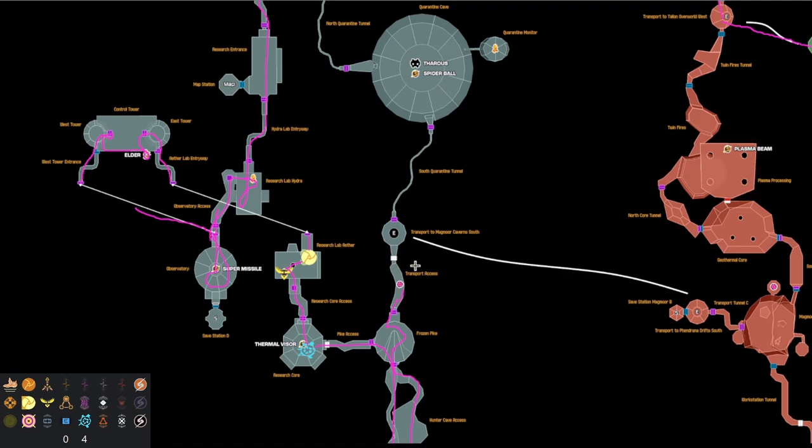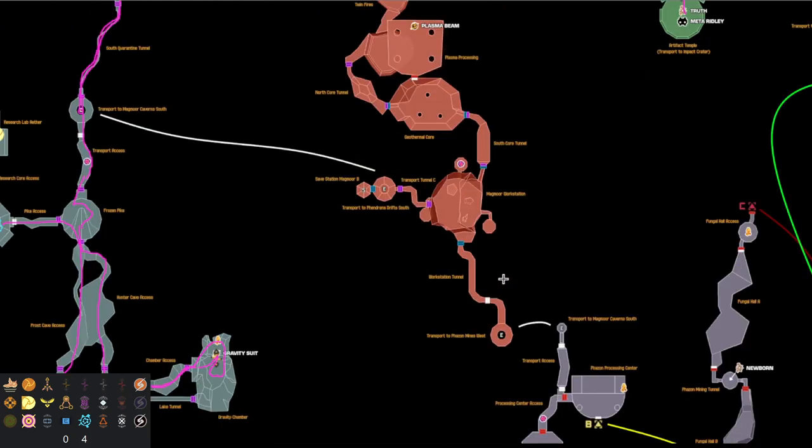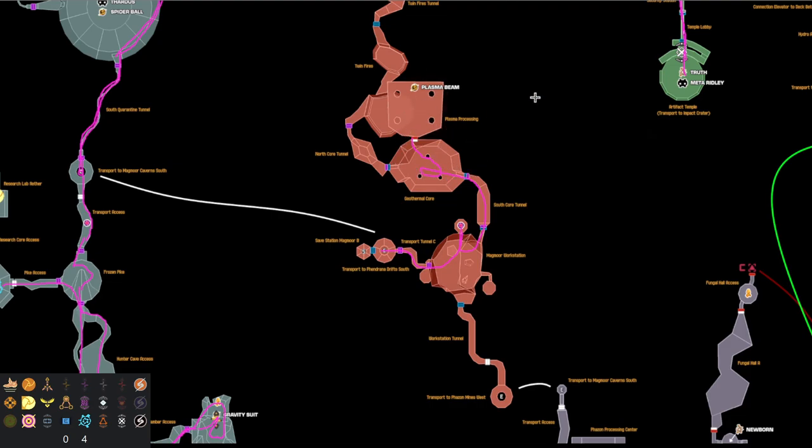Turn around and make our way back. Climb frozen pike, get a view of transport access — nothing. We've got grapple beam so it's pretty safe to check quarantine monitor — nothing. We don't want to do this fight though: we have power bombs and thermal so it is in logic, but it's slow for one check, so we're just going to push on. At Magmoor caverns south we take the elevator, which brings us back into Magmoor. At workstation we get to check this item. We're also going to head into geothermal core and do the puzzle and check for vanilla plasma. No spider ball so we'll have to do the spider skip — and you should be doing that anyway. We see it's nothing so we head back through workstation.